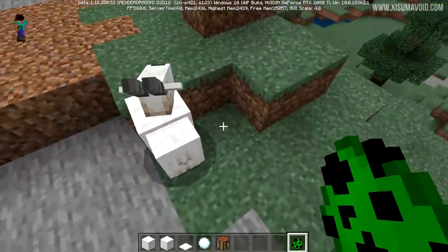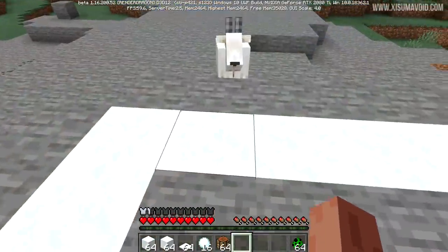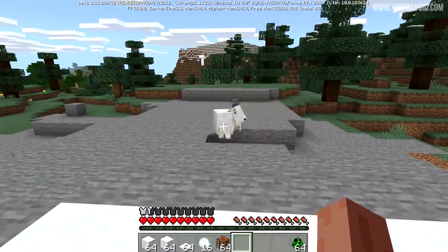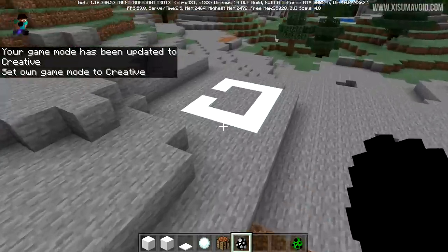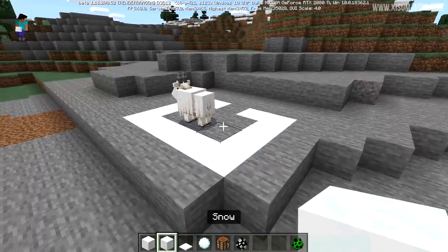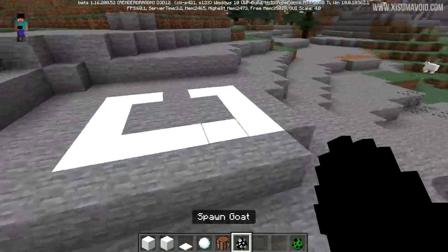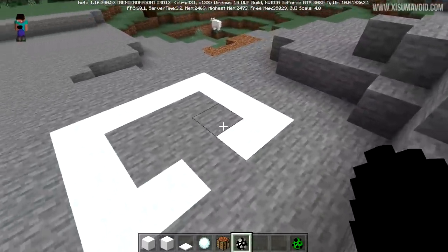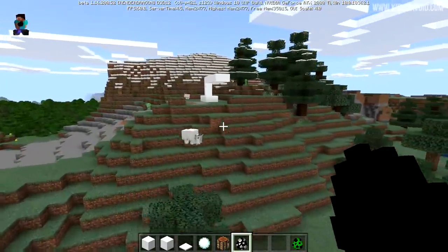The mountain goat also falls through the powder snow. However, apparently goats are smart enough not to walk into it themselves. I tried aggravating one to chase me into the powder snow but it pathfound around it. After some testing, it's clear that goats' pathfinding is smart enough that they won't walk into the powdered snow - they walk right around it and even jump back out.